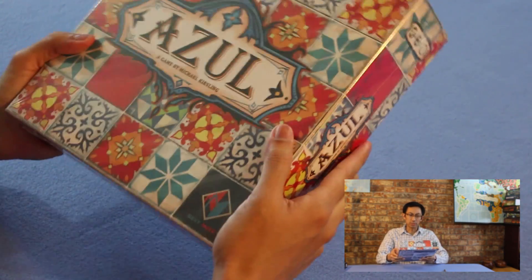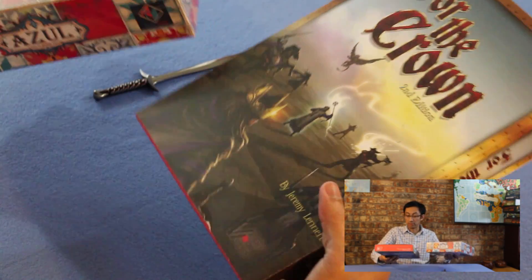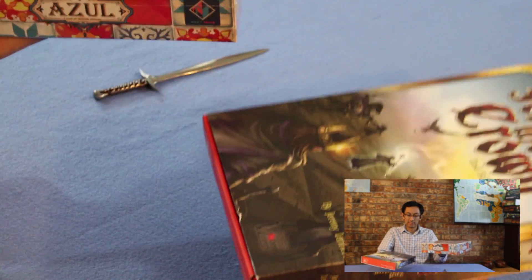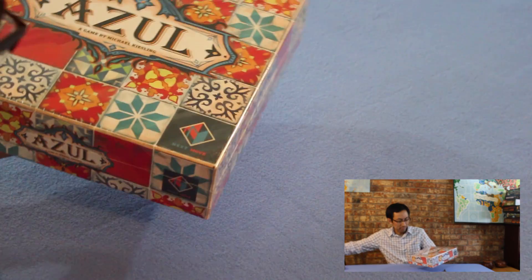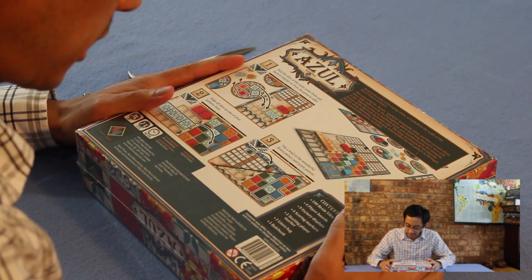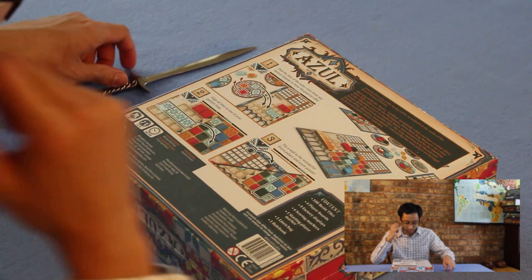Before we open it up, let's see which game is heavier — Azul or For the Crown, second edition. I'd have to say Azul is a heavier game. This one should have the first player tile instead of a token, so we'll see.